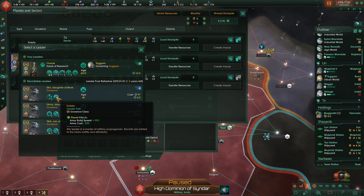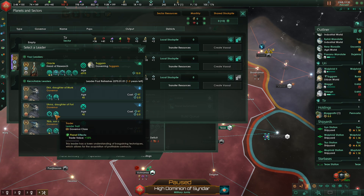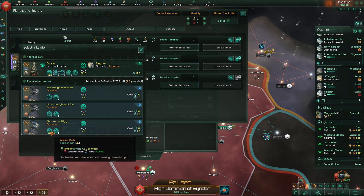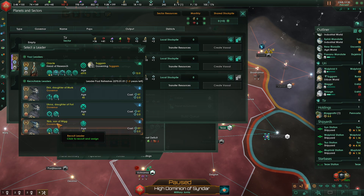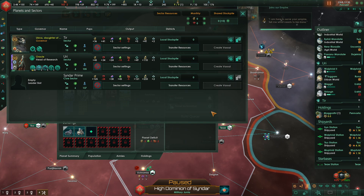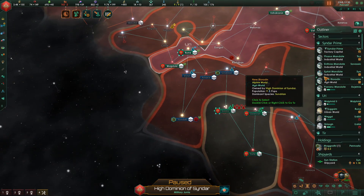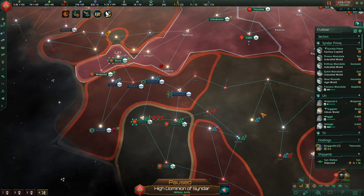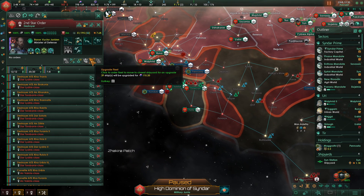If I made Tib, son of Mig, governor of this sector we'd get additional minerals from jobs if he was a counselor, but he's not going to be a counselor right away — we would get more trade value. From Ugna we would get more minerals and trade value right away. Let's go ahead and put Ugna in charge of that sector. It's a shame that Kandreth died, because I wanted to make him governor of the core sector.